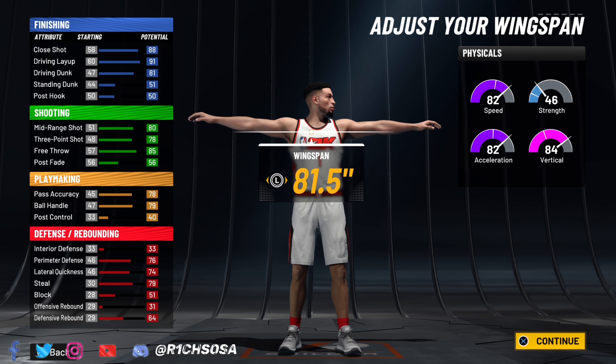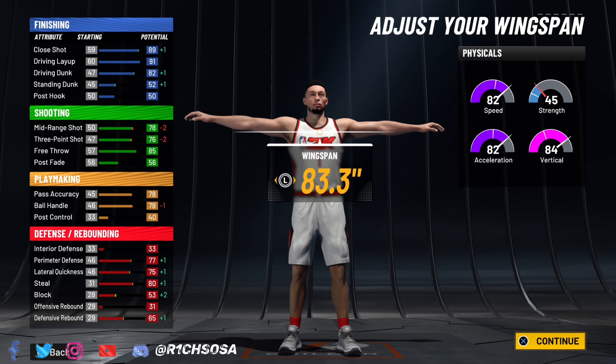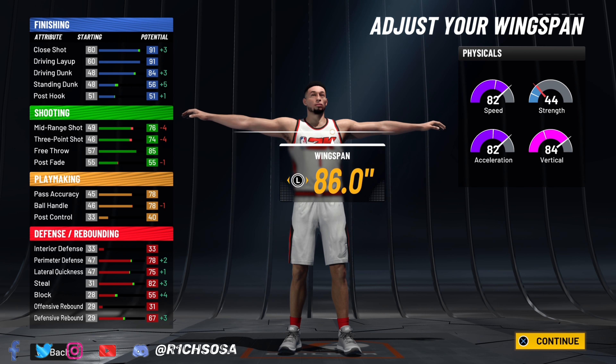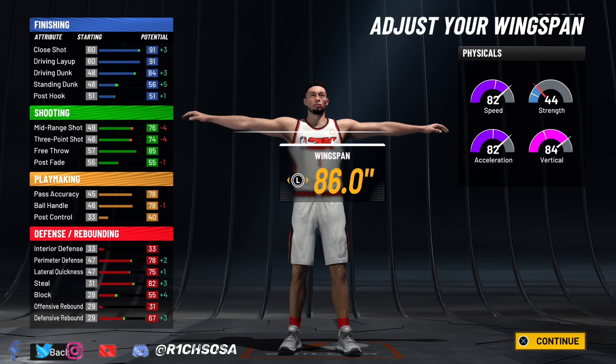Let's get right into it. Starting with finishing: close shot to an 88, driving layup 91, driving dunk 81, and standing dunk put to a 51. That's going to give us 16 finishing badges.